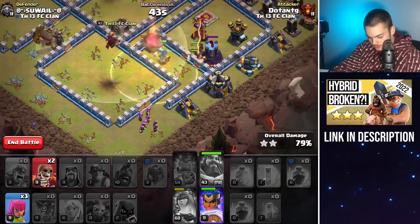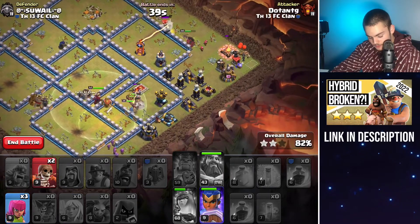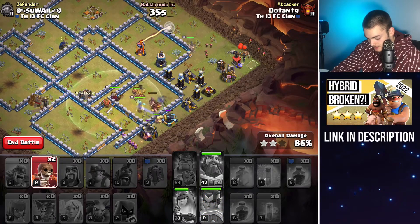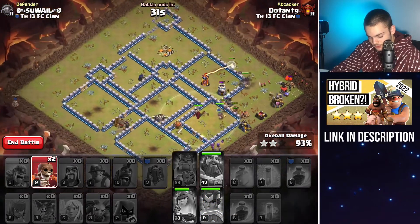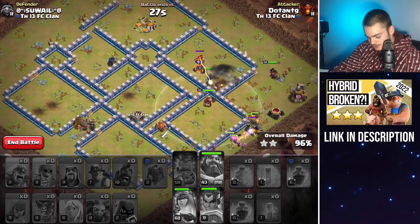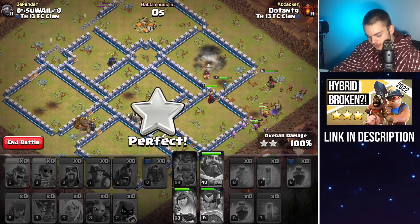We don't have any more super wall breakers to use. The healers are going to be used for cleanup. And once again, it's going to be a triple. We actually had a lot of wizards from the siege barracks, so this base is really just destroyed. That's a nice triple once again. Easy triple every day of the week.